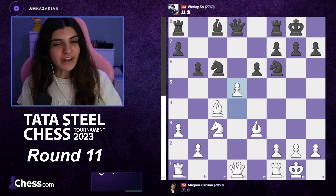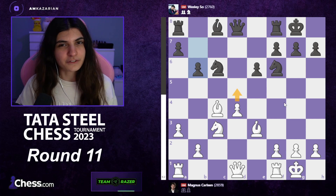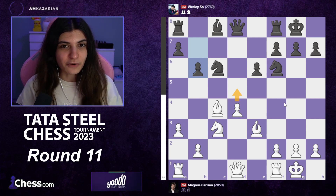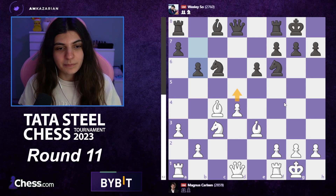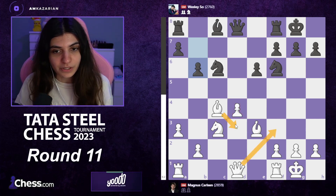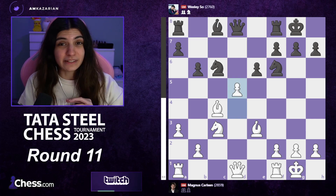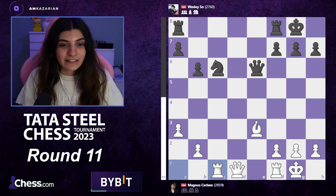Magnus played d5, which is rather surprising. Usually when players go for such a position with an IQP they don't want to play d5 so quickly, because it removes all imbalances. You're entering a position with a lot of equality and very few weaknesses on either side. With the pawn on d4, white would typically go for an attack — queen f3, bishop d3, bishop b3, targeting the king — but now that Magnus played d5, that plan is absolutely not happening. Pieces got traded off and the position became almost symmetrical.